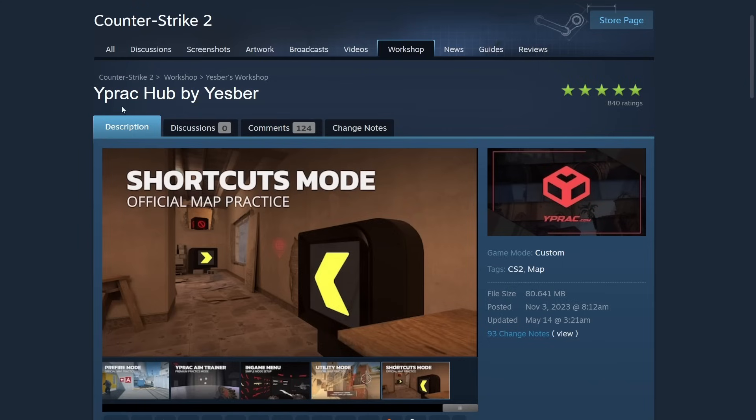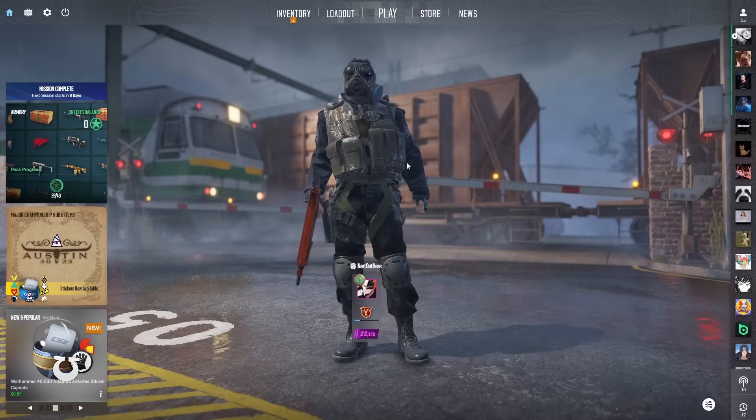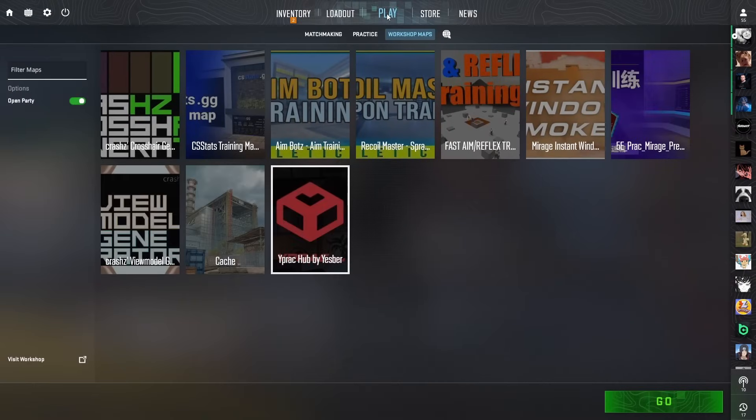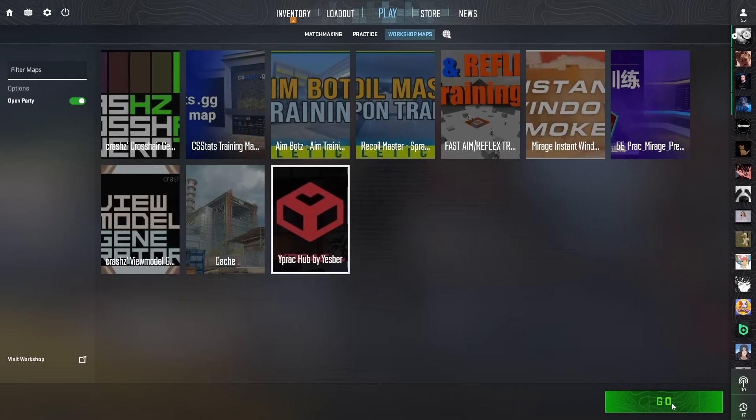The first step is to download YPRAC hub by YesSpur — a Workshop map on Steam. I'm going to link it down below in the description. Make sure to hit subscribe. Once you subscribe to the Workshop map, open up your game, click Play, click Workshop Maps, find YPRAC hub by YesSpur, click on it, then hit Go.